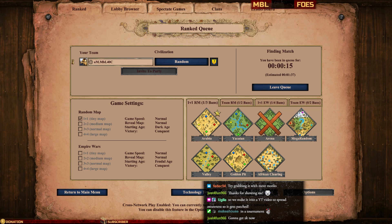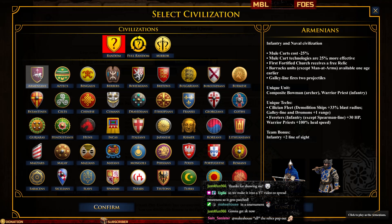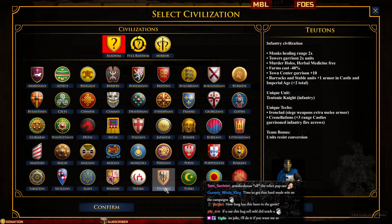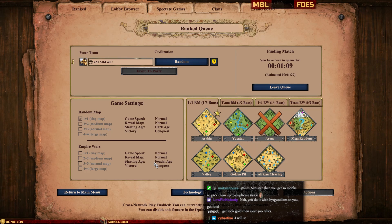I think maybe people will abuse it to annoy people. And the best way to do that — I'm teaching everyone here — will probably be to pick this civ, Armenians, because you get a free relic when you build a monastery. And then you don't even have to go out; you can FC build a monastery right away, on arena for example. And then drop infinite relics. You just drop 10 relics in one monastery, buy a new monastery and drop 10 relics in that too.